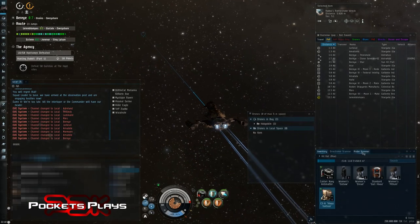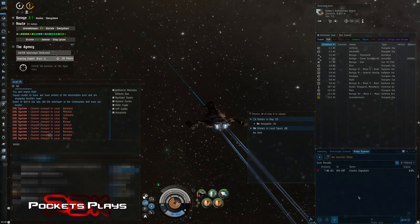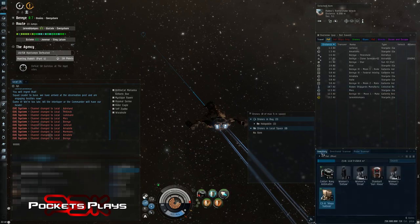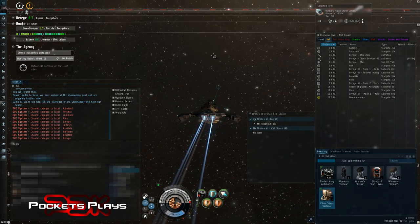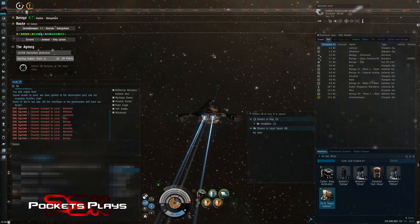I didn't get an escalation, but I did manage to run a Guristas hunt site and get the loot for it. Between the four sites I ran I probably made about 20 million, so about half the ship cost covered already — not including bounties which is probably another million total. Hope you enjoyed that video guys. If you haven't already, don't forget to subscribe — let's get the channel up to a thousand subscribers. I appreciate everybody who has supported the channel already. Fly safe, I'm out of here.